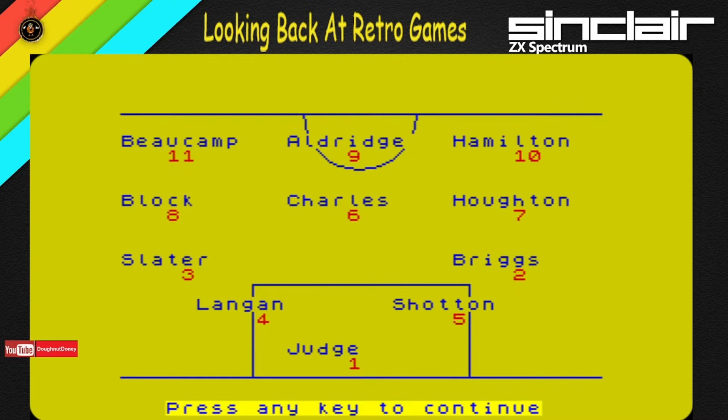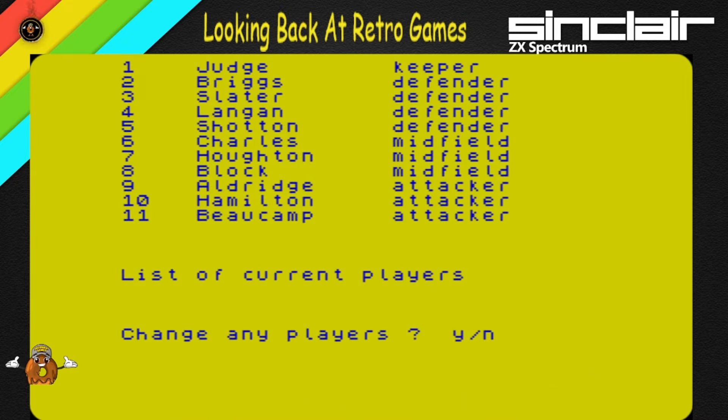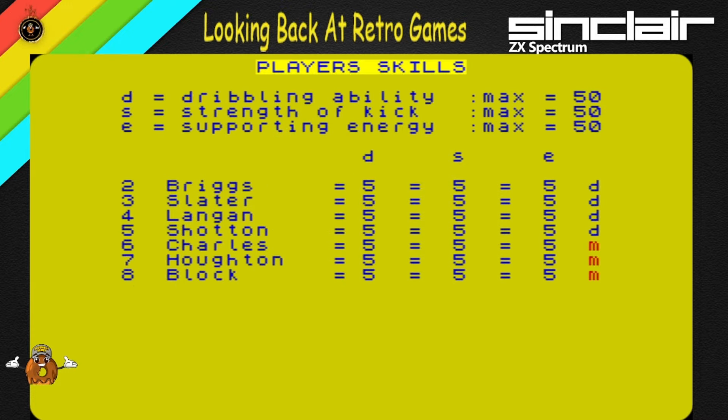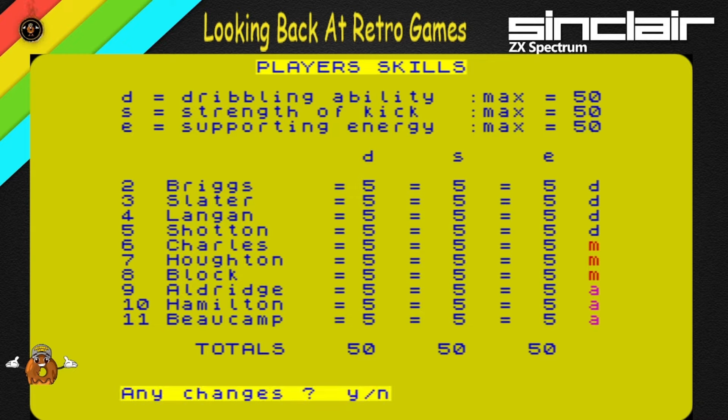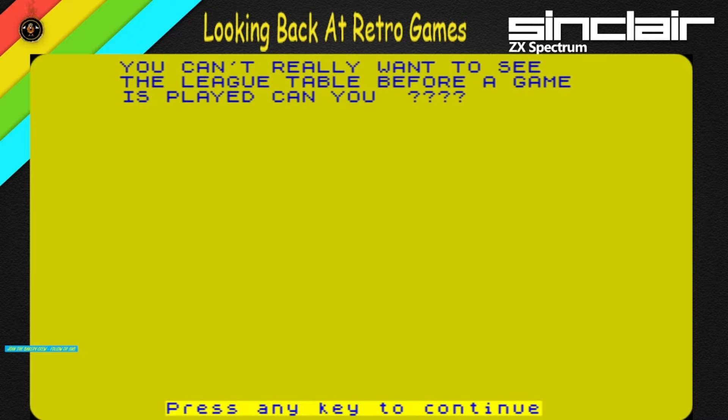So this is how the team lines up — and this is why someone could put that Man United team in! You get 11 players. You can change player names with P, or change player skills with S, and also view the league table. All players start on fives. Our record to date — press C to continue or L for league table. You can't really want to see a league table before any games have been played — but that's a nice touch. Continue — match number one then.